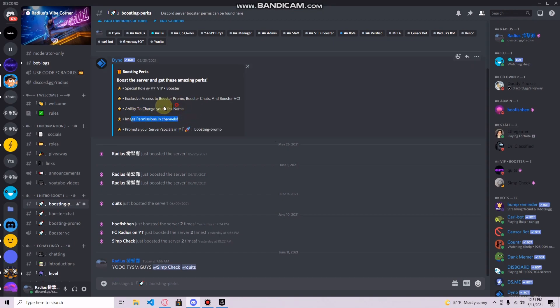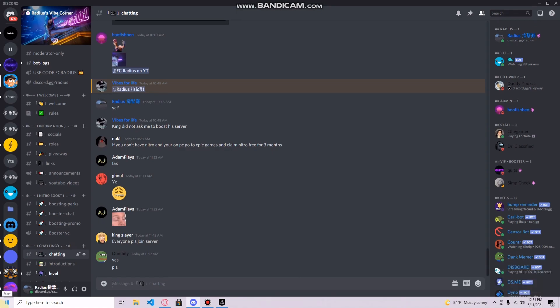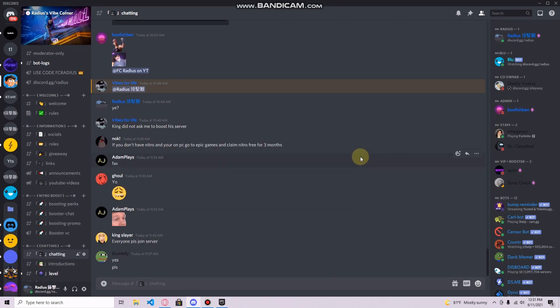In case you don't know what Nitro comes with: it unlocks exclusive Discord perks including more HD scales in video calls and voice calls, an animated profile picture — for example a GIF — and you can customize your tag and username. There are a lot more customizable things you can do, so look up Discord's full perks list. You also get two free server boosts with the ten dollar Nitro, which you can use on my server if you'd like.